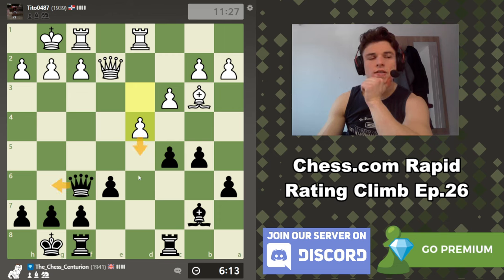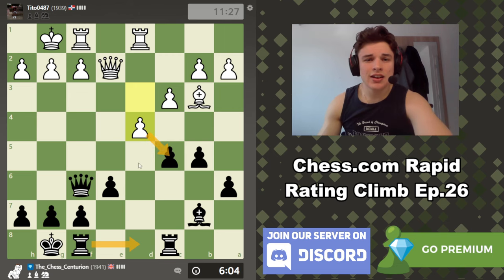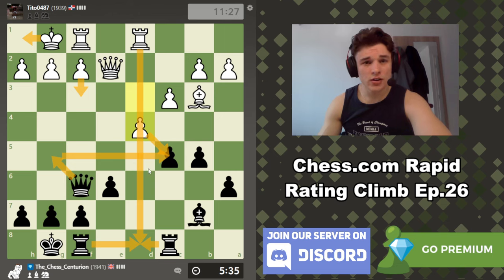What if we play rook d8? If he takes, queen g5 threatens mate and attacks c5. So rook d8 check, rook d8, f3, queen c5 check, king h1 — that looks good. We control the d file, our bishop is still strong, and we induce f3 which looks quite weakening.